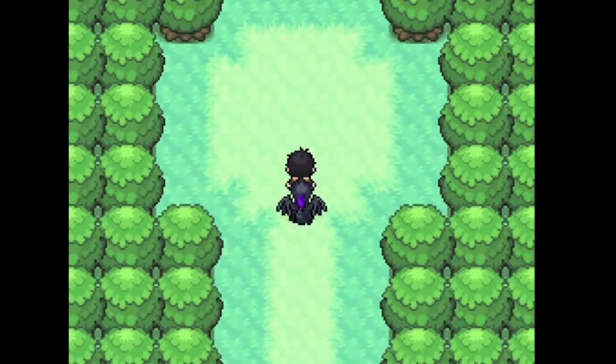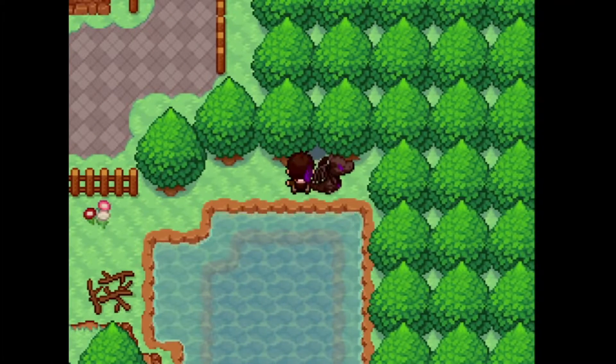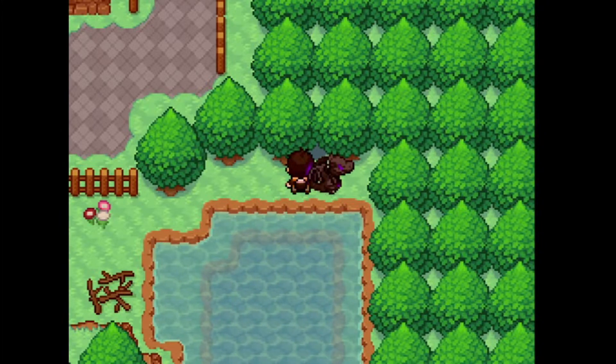So if you enter the hidden grotto and find Delta Munchlax, then come back out, it's already spawned there. Every time you re-enter, that is what you will find. If you save the game after entering, whatever is in the grotto stays there until you fight it, catch it, knock it out, or collect whatever item you find.